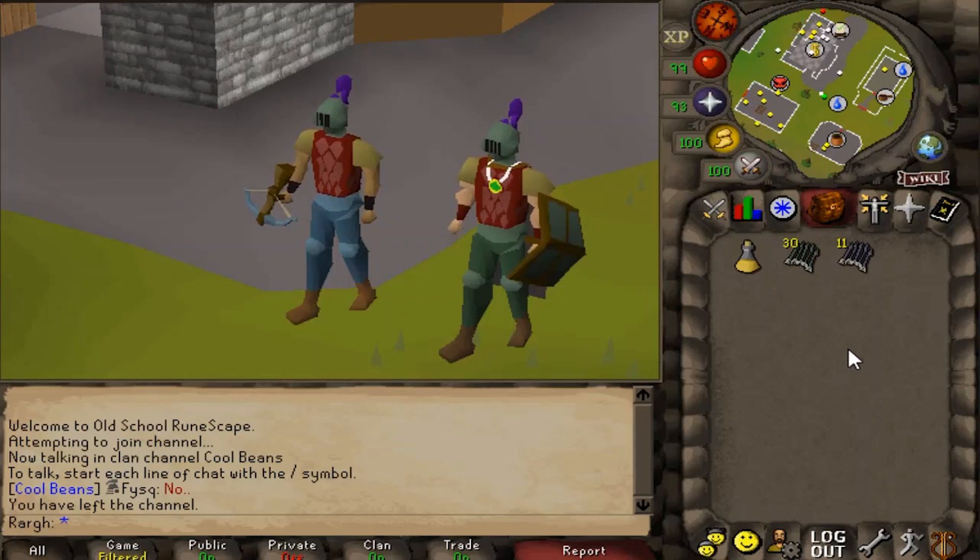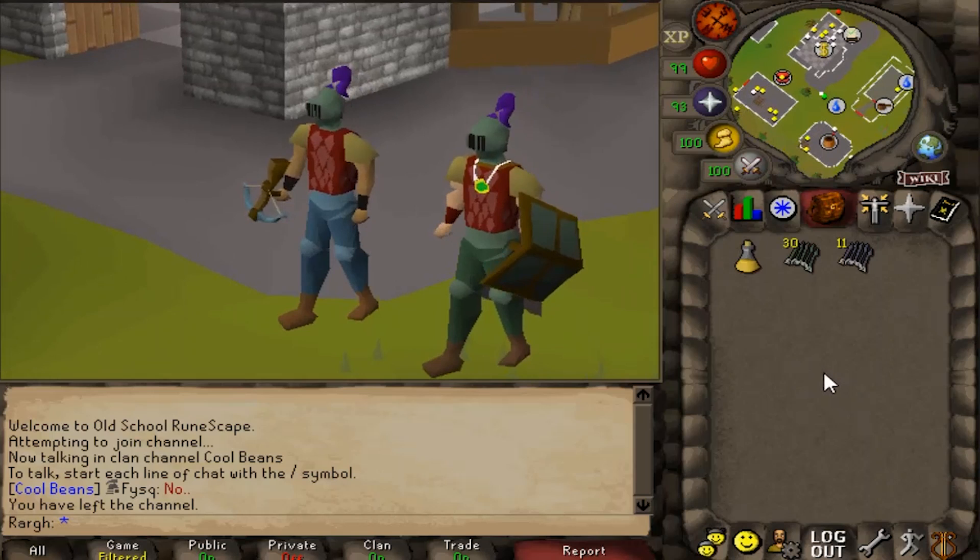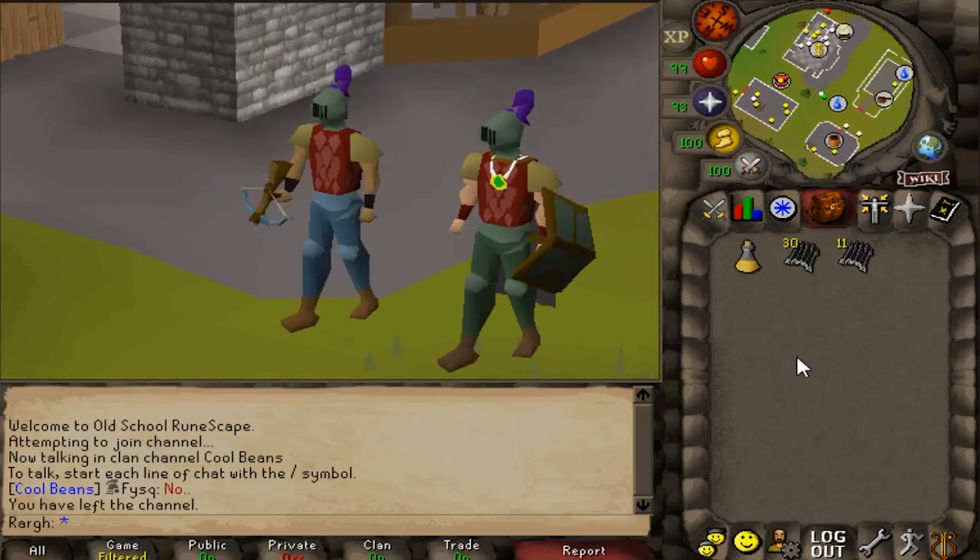The grubby key dropped 200 law runes, sold to the general store, and just went straight to buying food. The last 10 minutes were the most stressful 10 minutes in any PvP challenge. Link asks what else was in that grubby key. Still waiting to see Link's weapon. Link just looks like an idiot next to me now.